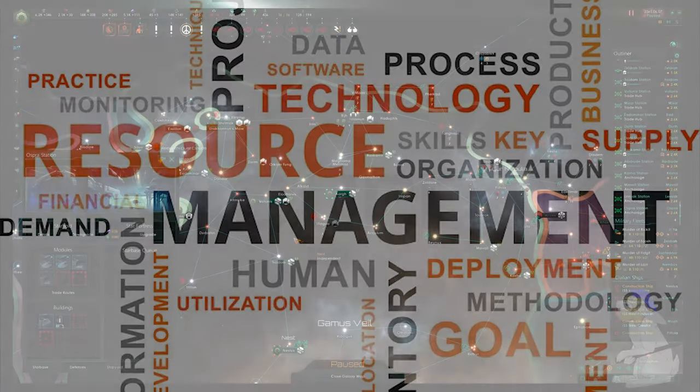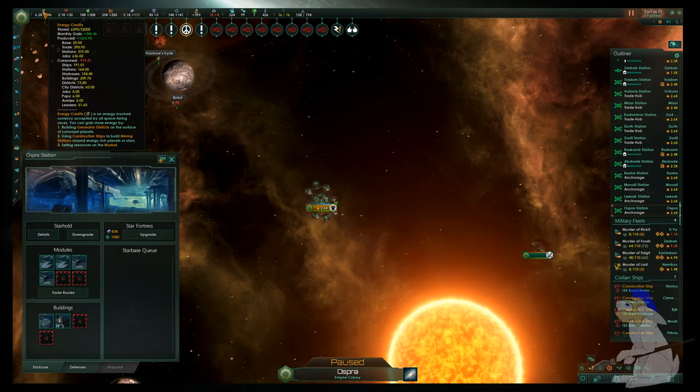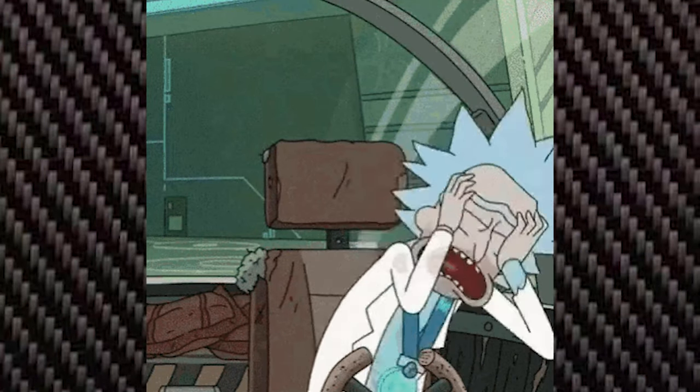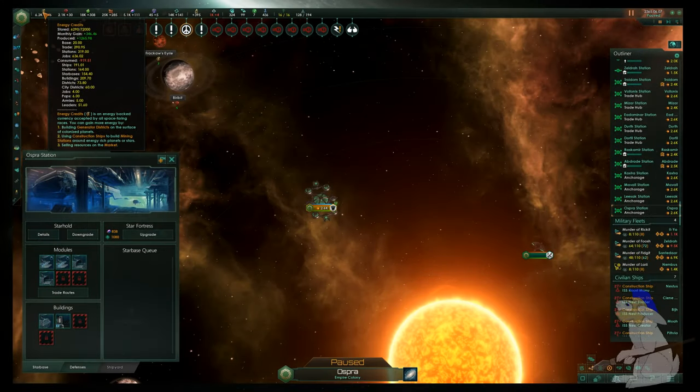You could also potentially get rid of some of these stations. If you scroll over your energy credits, ships are costing me 191 per turn, stations 164 per turn, star bases 154 per turn, and buildings 209 per turn — so buildings are a big one. Getting rid of a lot of buildings, especially research which you don't strictly need when trying to fix your economy, is a really good way to go.